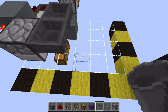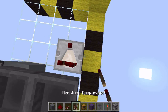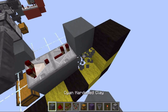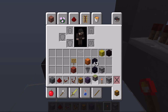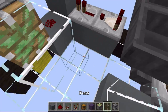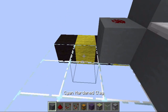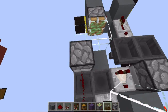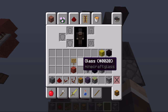Behind the monostable circuit we have to place a comparator, then a repeater and another repeater facing into a block with another redstone. Then we want to place a sticky piston with glass on the side facing into this block, but we want to have a block like this before that. This is the mechanism done and now we can try it out.